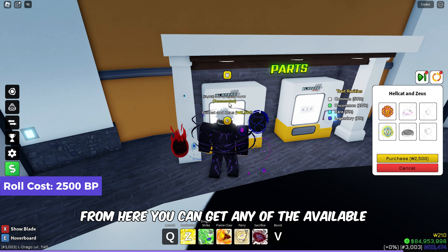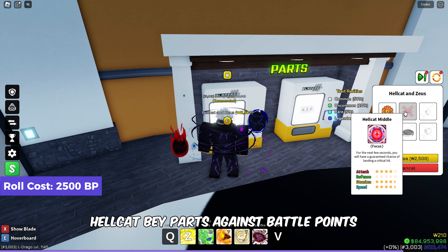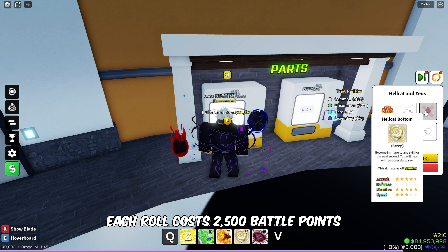From here, you can get any of the available Hellcat Bay parts against Battle Points. Each roll costs 2,500 Battle Points.